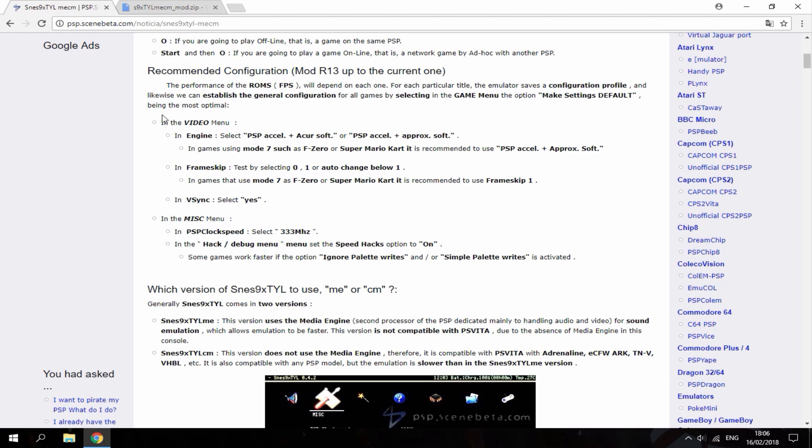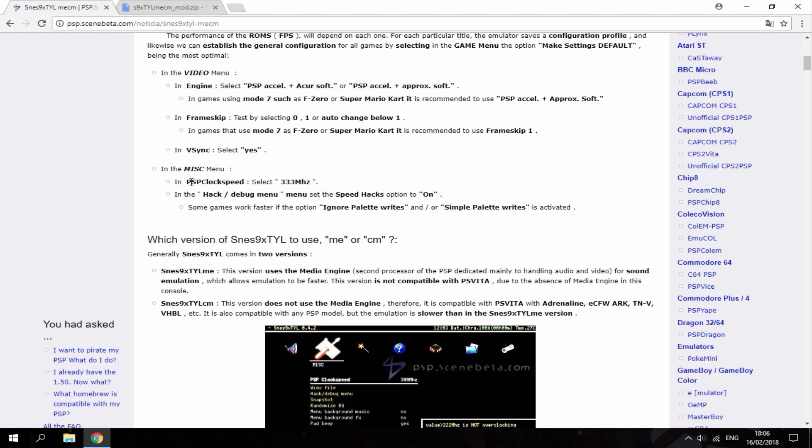On the settings page in the video menu you can enable these functions if you want to. I know it says for Super Mario Kart and maybe you want to add some more stuff or enable some other things. The only one I'm interested in is this one right here: PSP clock speed select to 333MHz. I will definitely be doing that once I install this new emulator to make sure the games are running at full speed on the PSP.